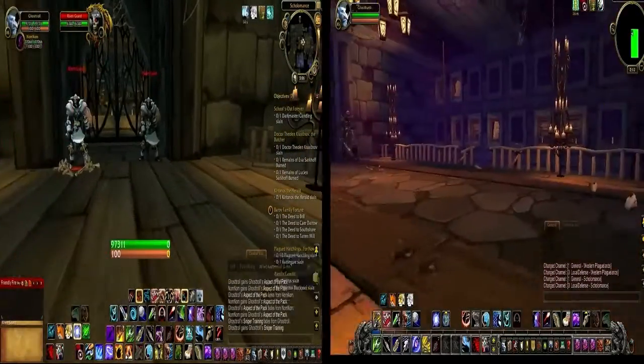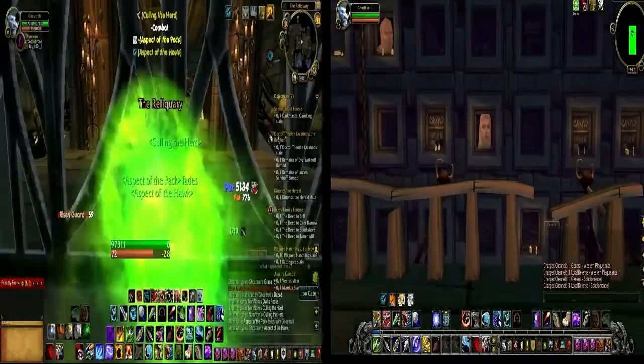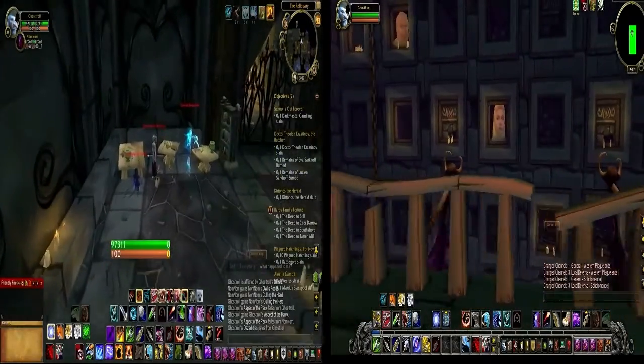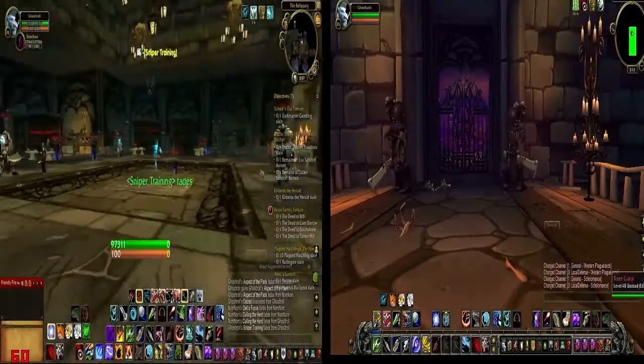Hey guys and girls, Dragon here. This is Scholomance's new and old split screen. To the left we have the old Scholomance, and to the right we have the new one. As you can see, the freaky girl on the wall — as well as the dude — they follow you as you run, which is pretty awesome what they've added.